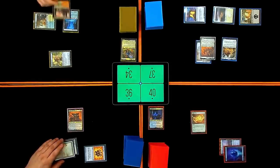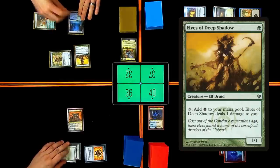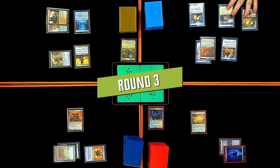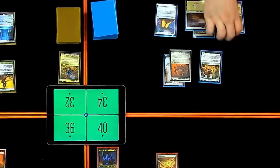I'm going to lose two life for a Stomping Ground, and then pay one green for an Elves of Deep Shadow. He's rampant. Untap. Crypt — looking for evens. Still looking. We'll go ahead and play this Marsh Flats and crack it.